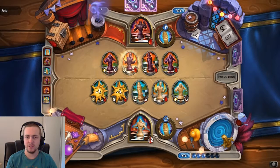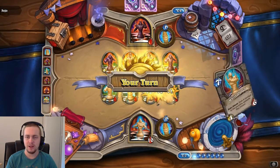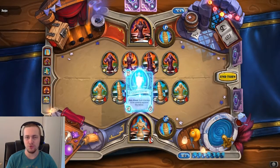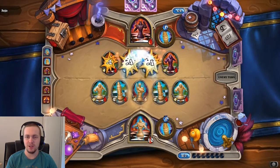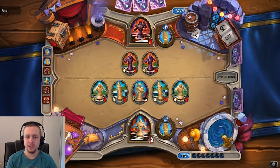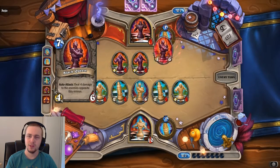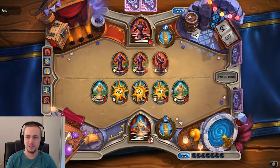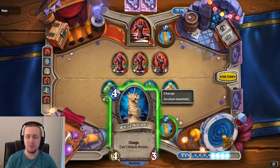That shouldn't be enough to kill anything. I have enough now too — and I got my Queen! Sweet, Queen on curve. That is a perfect draw, definitely good RNG. I'm going to get rid of a lot of stuff here. The ball is now in your court. He also has Queen on curve. But now I need to get rid of his Queen, because his Queen is now my next problem.